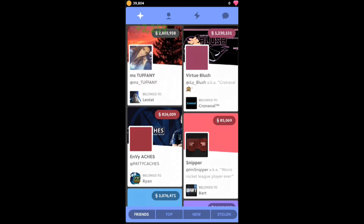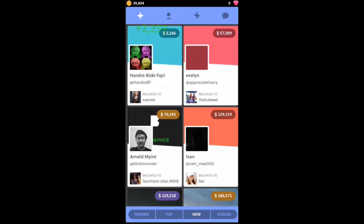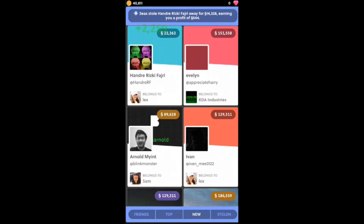...to this tab up here and then click on New. Then just buy them while they're cheap — look at this, go here, then just buy it and spam it until you can buy it. And then someone else is going to buy it and you...